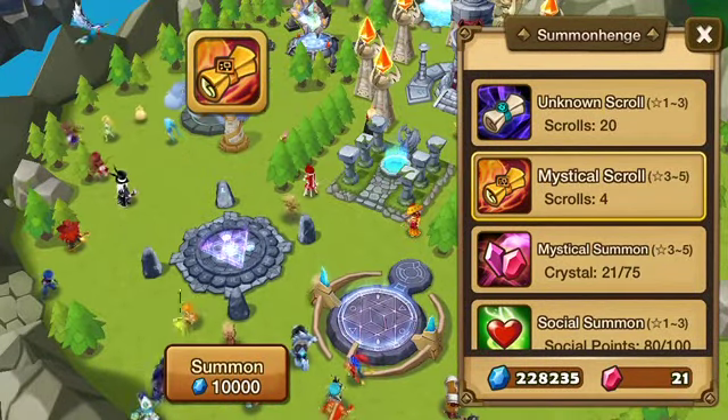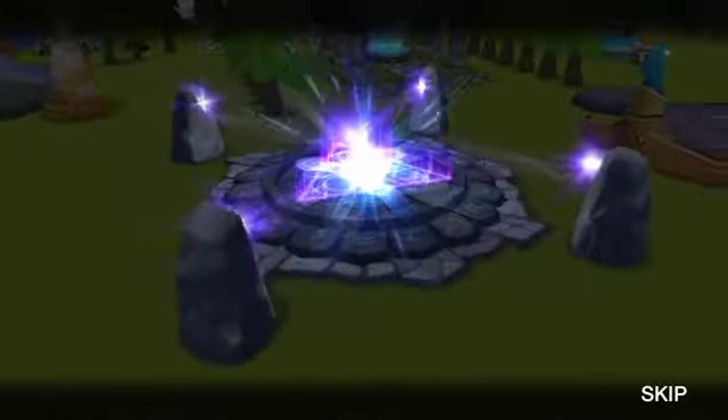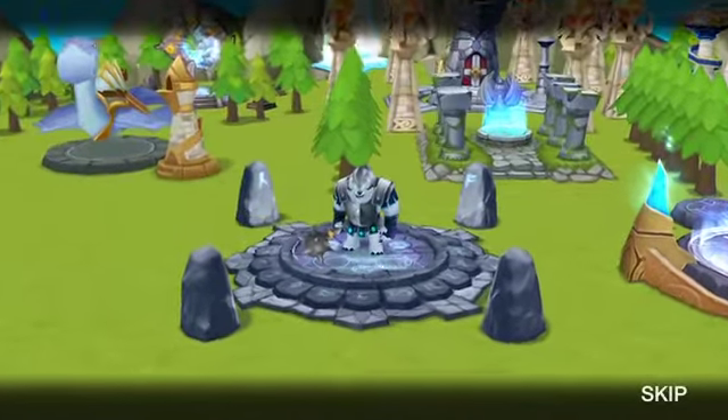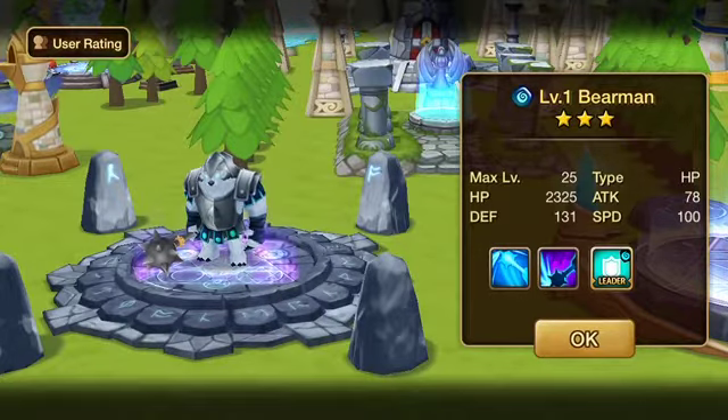We've got the mystical scroll here — summon. We've got a three star coming. Okay, so we've got Water Bear Man. Yeah, alright, so we've got Water Bear Man here.